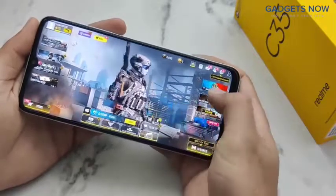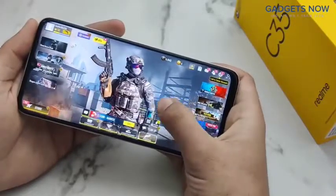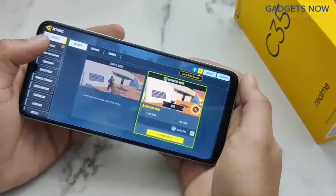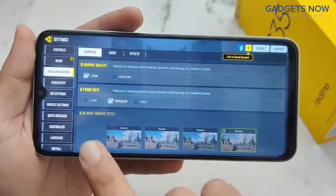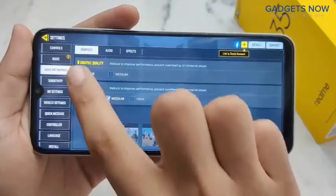Hello friends, in this video I'll show you the gaming performance of the Realme C35. Let's start with the graphics settings. Go into Audio and Graphics — here you can see the graphic quality has low and medium options, and frame rates have low, medium, and high options.